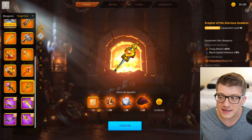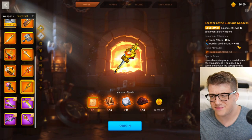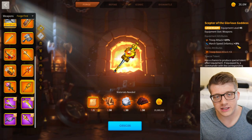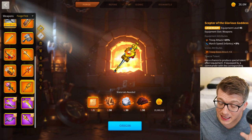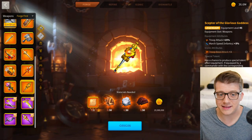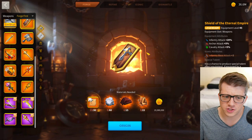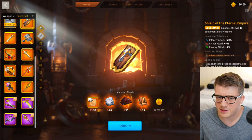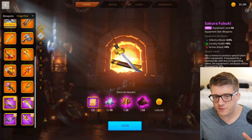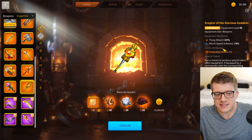The other legendary weapon I think is one of the worst is the Scepter of the Glorious Goddess. It gives you 15% troop attack and 3% infantry march speed — as if an infantry main going all-in on attack would ever want that combination. Infantry players have plenty of ways to get attack on their weapon — the Blue Gate Keeper Shield has attack, the hammer has attack, the Sakura Fubuki has attack.